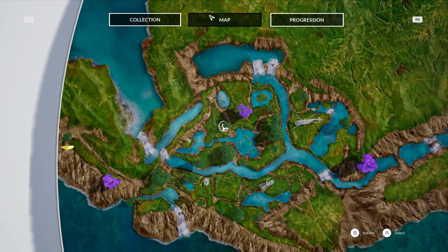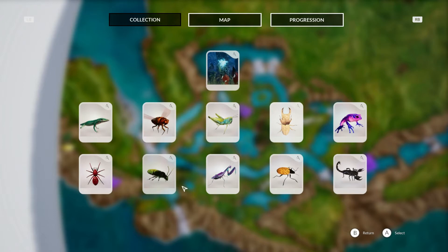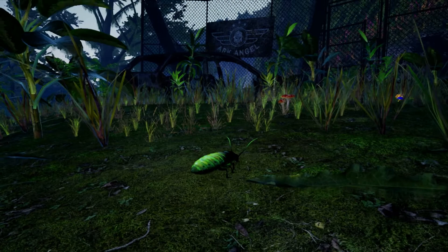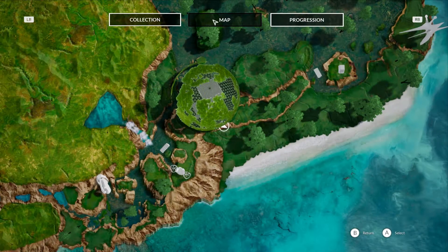That is the spider location where I found the spider. Now we're on to the rare cockroach. This is the rare cockroach — another location, a little bit hard to distinguish, so I'll just jump into the map to show you where he is. He's just outside of the globe — the round sphere — you can just see me at the bottom there. So that was the rare cockroach location.